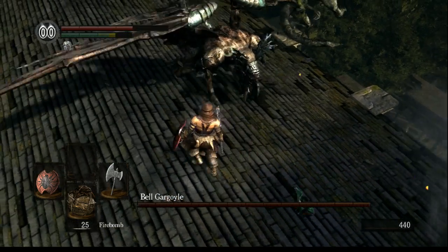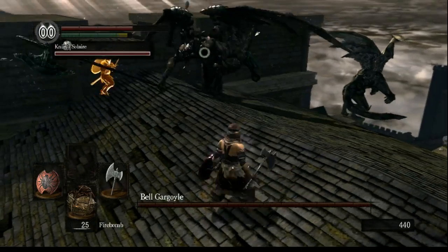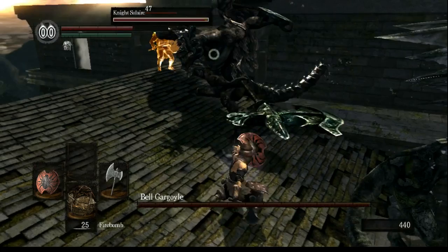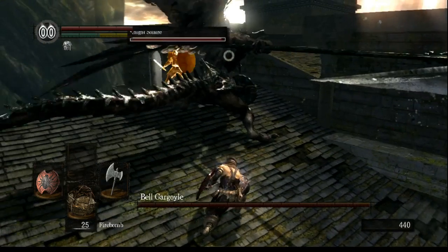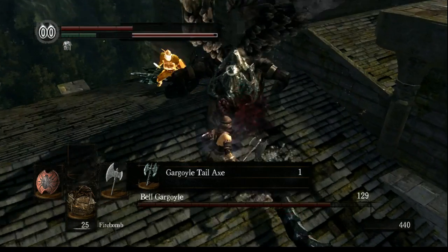You can block most of their attacks. I'm gonna try to get to this guy's tail, because if I'm able to cut off his tail, it will give me the Gargoyle Axe.